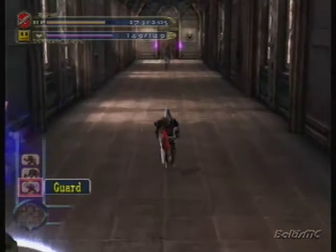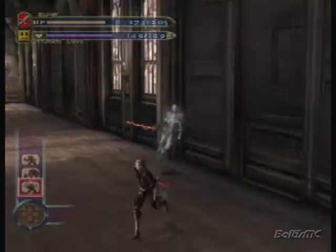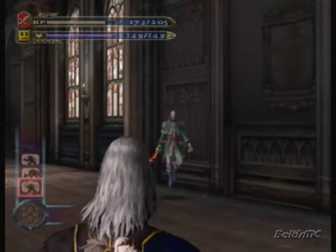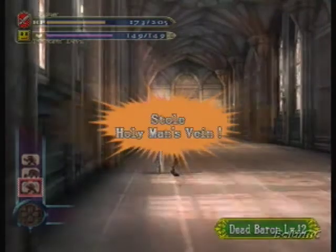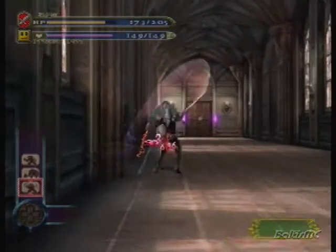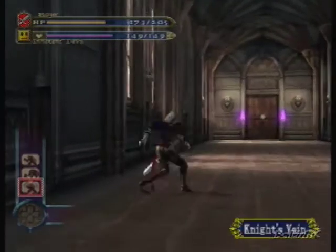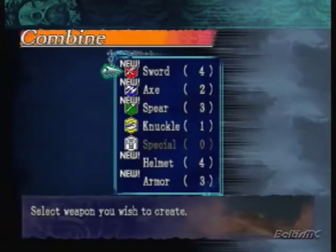I'm gonna make him guard because there's a new enemy in here that we can steal an item from. This is the Dead Baron, I think his name is. I want him to charge at me — come at me, bro! And steal from him! We got the Holy Man's Vein. This is Dead Baron, level 12. And we also got the Knight's Vein from him too — very neat! We can actually make some new weapons with that, I believe.